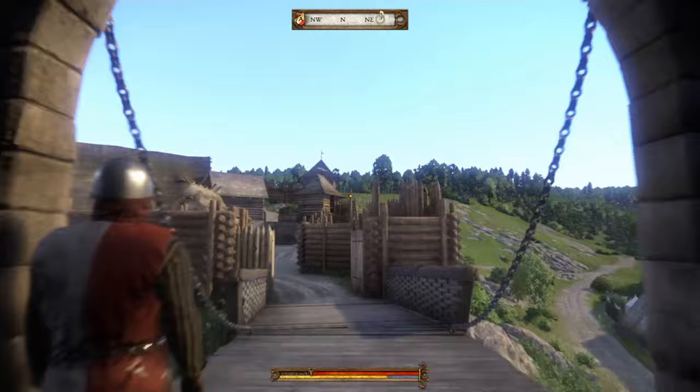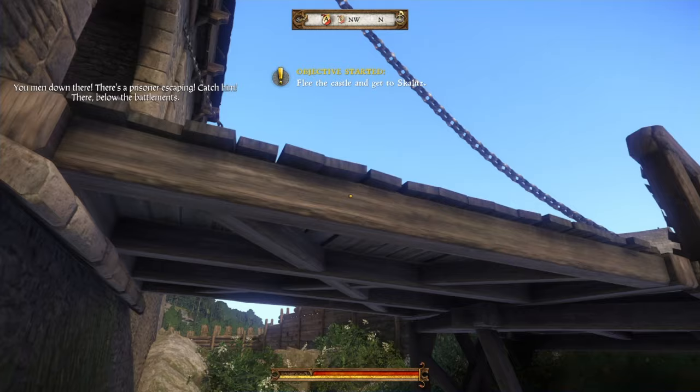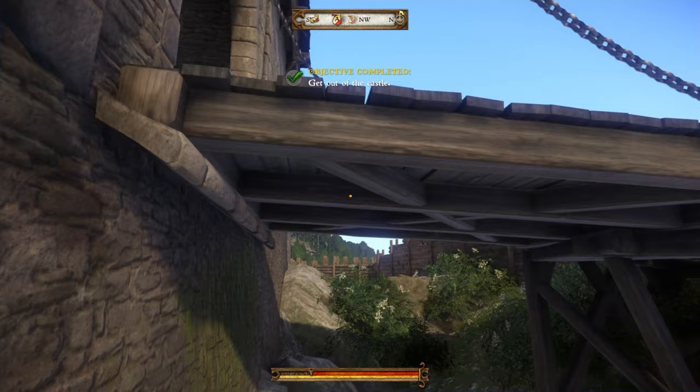We now have the option to get out of the castle, and you can go about this a lot of different ways. As you see here, let's just jump out — but it's not that easy. You just can't jump out because you're actually like a prisoner, and now they're going to be chasing you. They're always going to be chasing you.